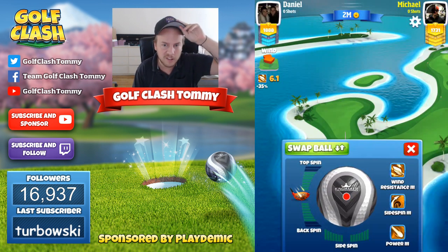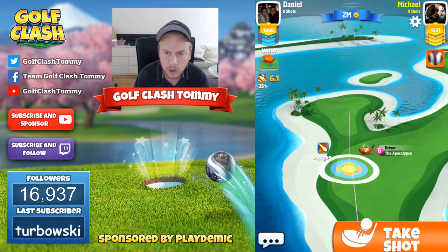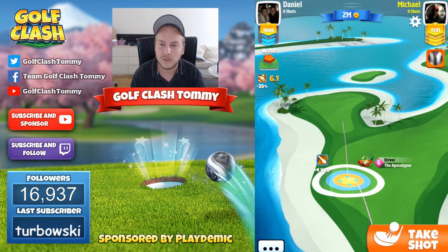We're going to have 6.1 in headwind and we're going to use a Kingmaker. The reason we're going to use a Kingmaker is because we're having headwind, so we need to reduce the wind as much as possible.